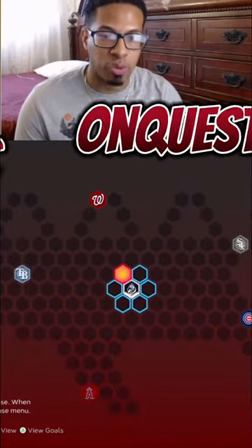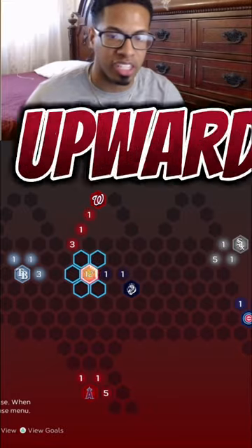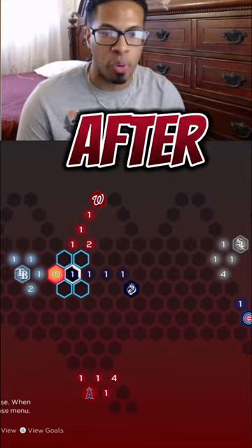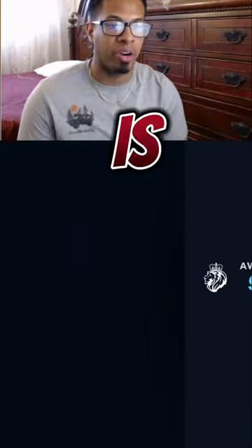Our first step inside of the Kaiju Conquest map is going to be right towards the Tampa Bay Rays. We took this upward step because we want to go after the Washington Nationals at some point, and the closer we are, the better it is for us.